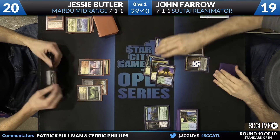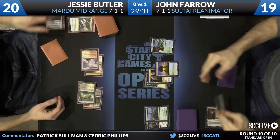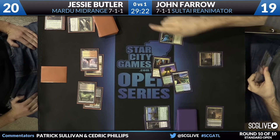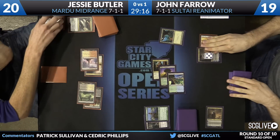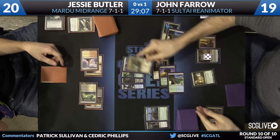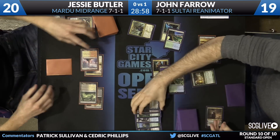Draw. Utter End — kill that. Elspeth is the last card. Jesse just hoping Jon doesn't have anything. John has something though — another Ashiok. Turn over a couple of cards with a Commune with the Gods; he's got plenty. Sidisi will be added to the grip, the rest going to the graveyard, Ashiok among them. Those came in from the sideboard — four of those in Jon's sideboard.